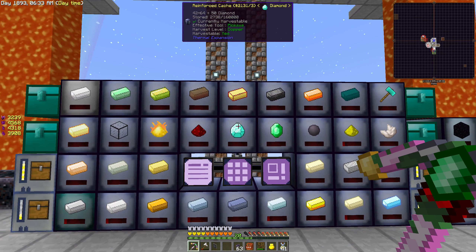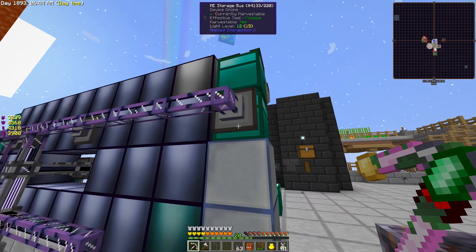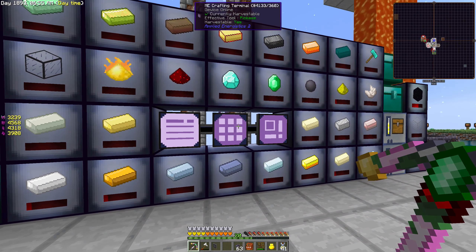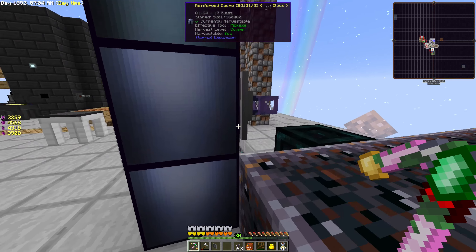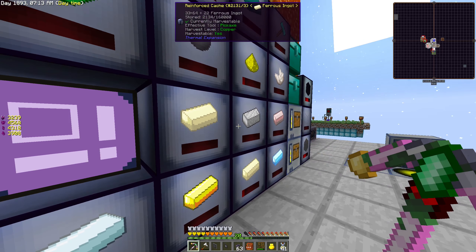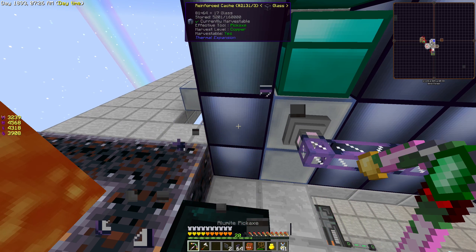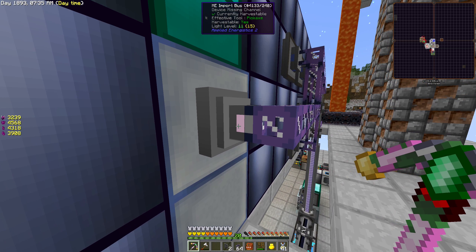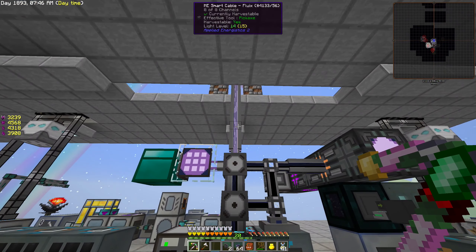The next thing we want to do with this system is make all the import storage thingies — here, these things — the storage bus. So we can connect all the caches. And then we need import buses to import all the materials from the modular storage system, like this here. I made one already. ME storage — ME import bus. We can connect the import bus like this, but right now it has no channel, so we can't do it. Device missing channel. But we will solve that problem with more cables or better cables.